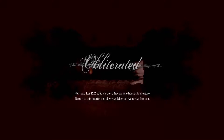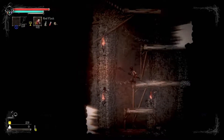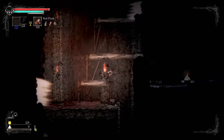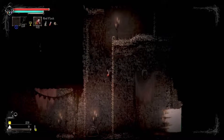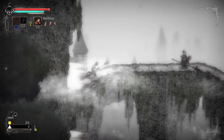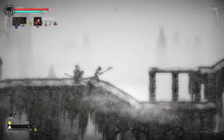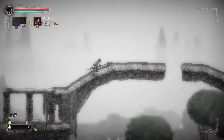Obliterated. It materializes as an otherworldly creature - return to this location and slay your killer to regain your last soul. And lose more gold. Wow. So this game definitely does have fall damage - a 2D platformer with fall damage. Isn't that nice? Like it's one thing for Dark Souls to have fall damage, cause you know, it's 3D. But this is 2D. I don't know if I like the fall damage in this one. I'm gonna keep losing this shit. This is gonna be a nightmare.